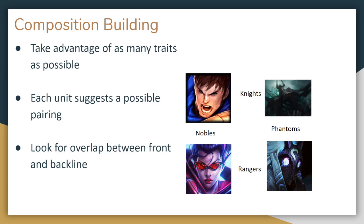You want to take advantage of as many synergies as possible, and to do that you can look for overlap between units. Take this example of knights and rangers: since Mordekaiser and Kindred share a phantom trait, and Garen and Vayne share the noble trait, we have the frontline knights, the backline rangers, and with their overlap, we also have some secondary synergies like nobles and phantoms to pair with it. It makes a lot of sense to use these 4 units as the core of a composition. If you look for combinations and overlap like this while building your teams, you can maximize the number of alliances and synergies that you make, and minimize the unused traits.